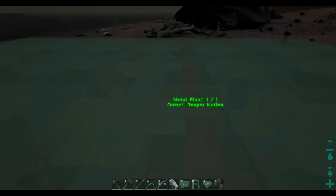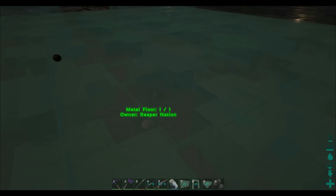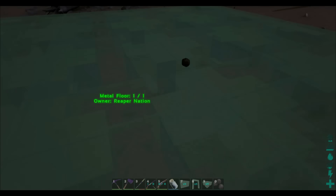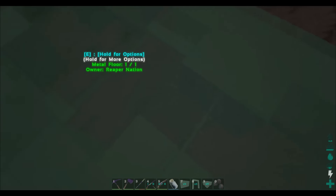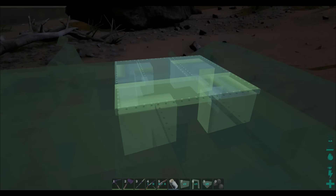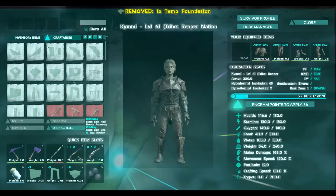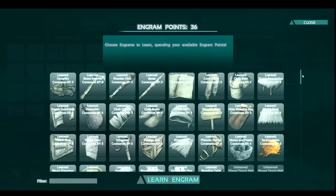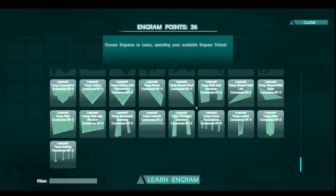We're doing it today on these temp buildings it's called. So it might say a metal floor and it's only got one health — what is that? You can punch and break a metal floor, since when? Well, what it is, is the temporary building mod. And it's just free engram points, like literally they're free. It costs nothing to unlock. You get all of the main building supplies, I believe, that you would normally use.